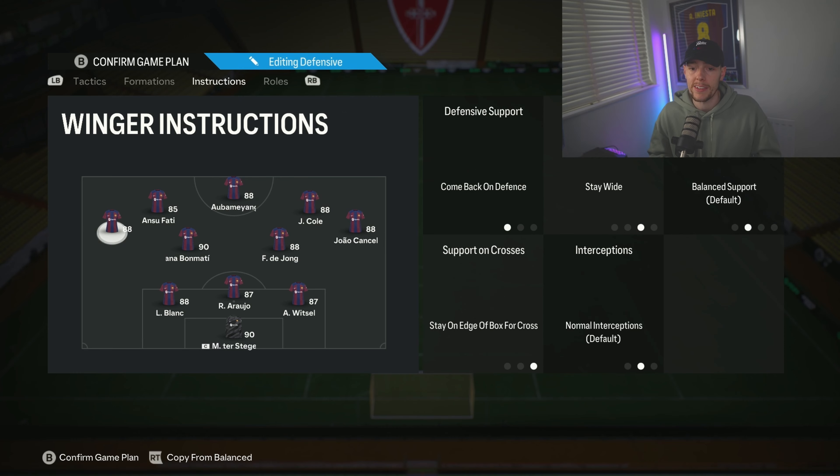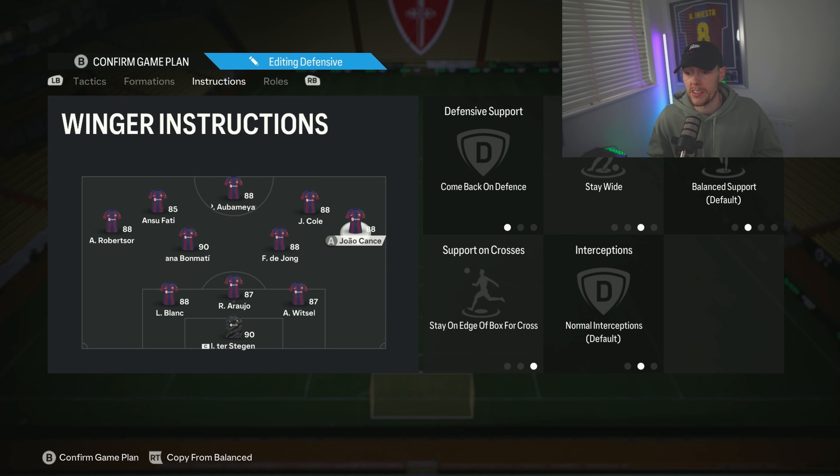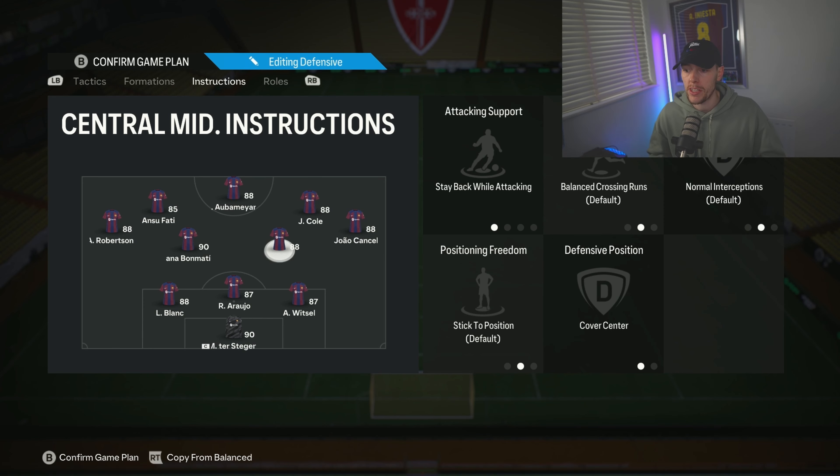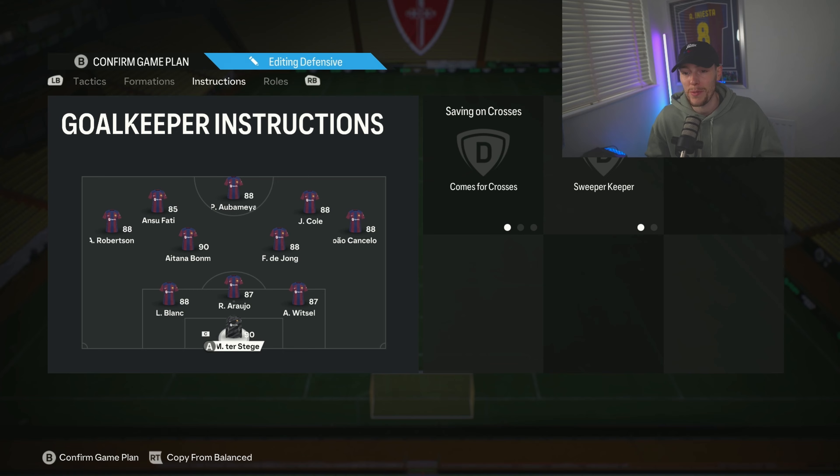The left mid and right mid are arguably the most important players in the team for this formation — they create the width, give you solidity in defense, and lots of options in attack. Both come back on defense, stay on the edge of the box so they don't over-commit, and stay wide because we need that width. Without it you have no width, and you want them defending as fullbacks. The two CMs are both stay back while attacking and cover center — Frankie de Jong is high-medium work rate so he'll push on occasionally, but I recommend box-to-box midfielders here. For Mattie — insane. Frankie de Jong is insane with press proven. Center backs: three of them, but touch them and I will find you. Goalkeeper: comes for crosses, sweeper keeper.